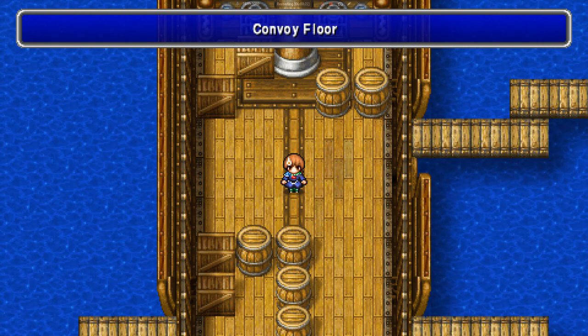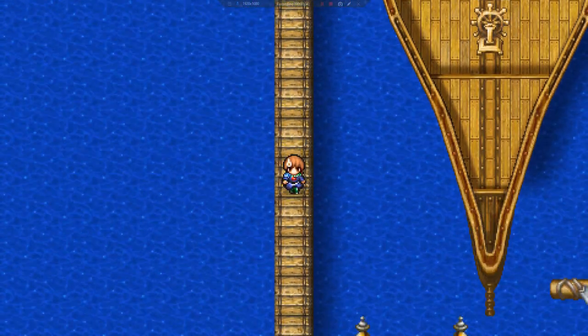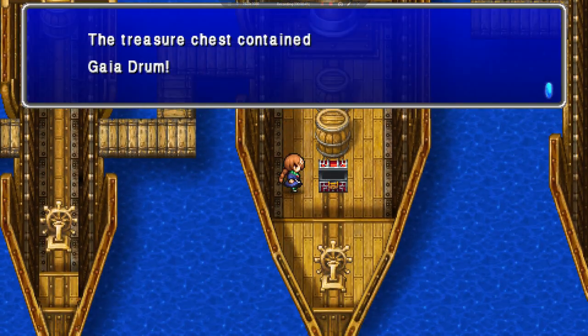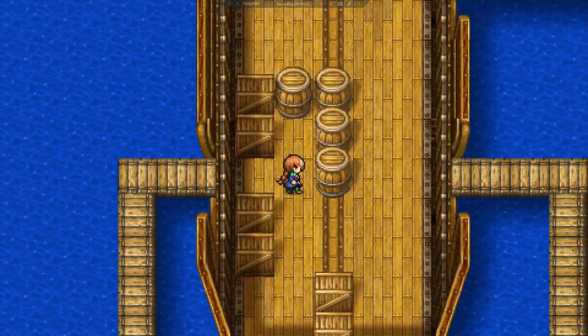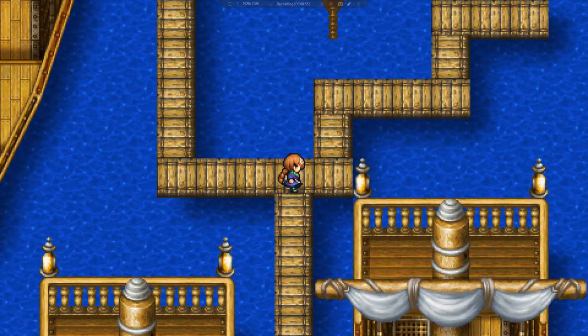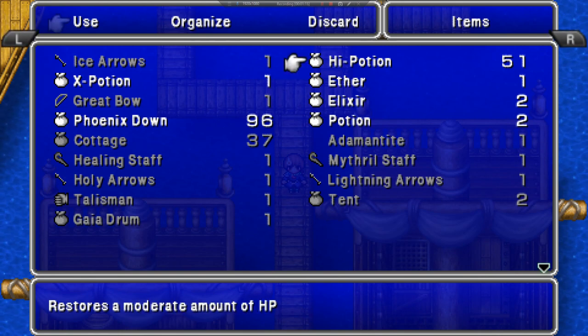This is the convoy floor. That's not a fight worth fighting, so we're going to take the left bridge first. All right, we've got a Gaedra. It's a pretty short one, it's a little bit amazing. We'll go right. Do we go down first or up? My characters weren't ready — that was my fault.